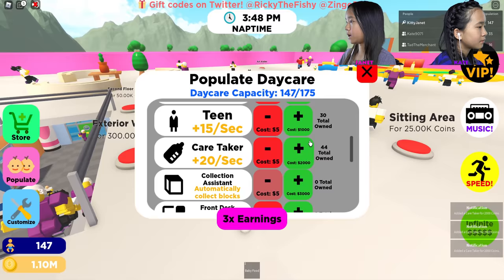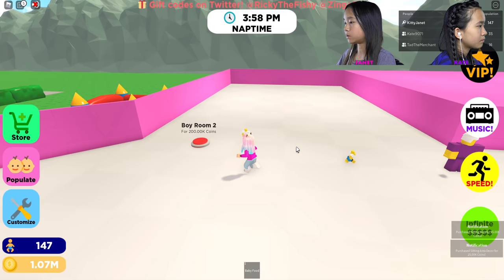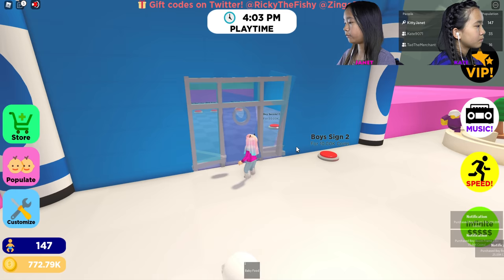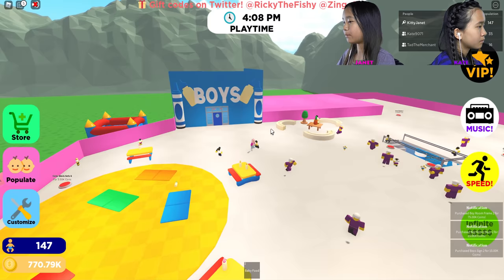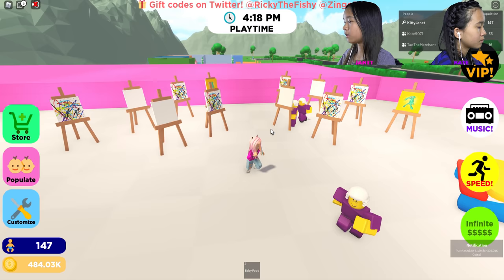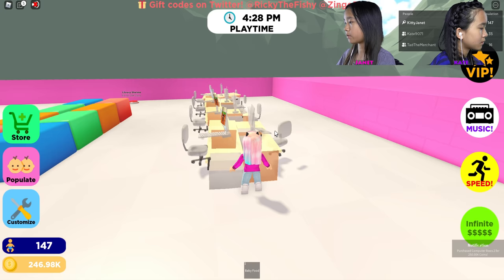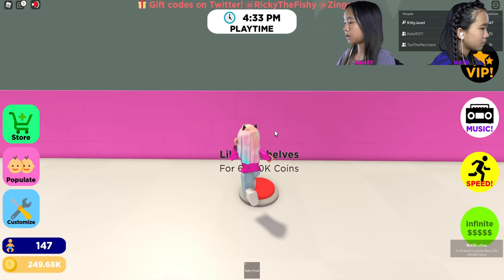I think I have enough people — it's really busy looking. I'm going to get a boys room number two: the door, frame, a sign — there's actually a boys sign. I'm going to get the art aisle — whoa, this is so cool! There are lots of art stands and canvases. I'm going to get the computer room — they can play on computers! And the library shelves — oh my gosh, there's a lot.